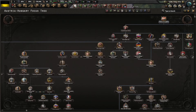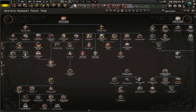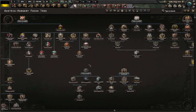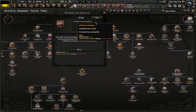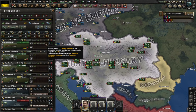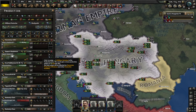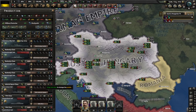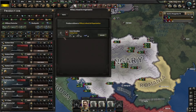Wait, this is like the political branch. We got the war - how do I get to here? Conrad von Hötzendorf, then we got the fixing for industrial and army. I'm definitely gonna have to start going down this way, but for now we'll just start producing a bunch of guns. Wow, we have no factories.